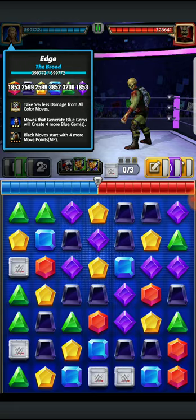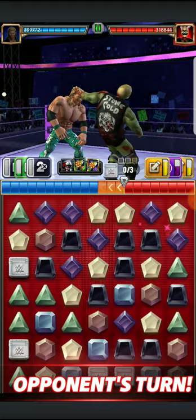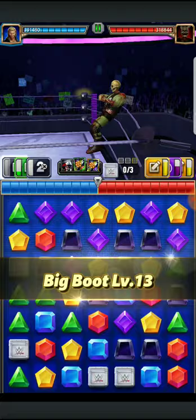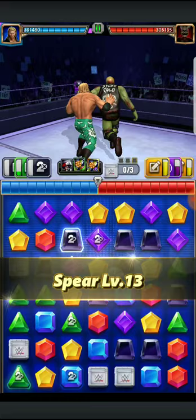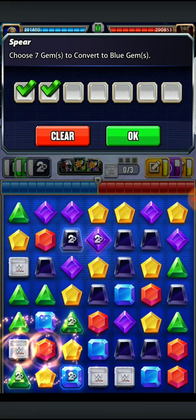The trainer build here is quite simple — we have Seth NXT generating more blues, and Bray Wyatt Striker for that black MP charge. We're going to get started right here. First, we're hitting the Big Boot, which drops down and gives us that times-two with the multiply gems, and then we're also going to hit the Spear right after.